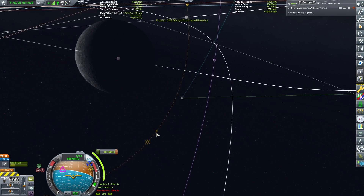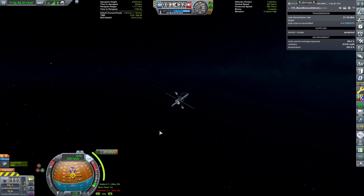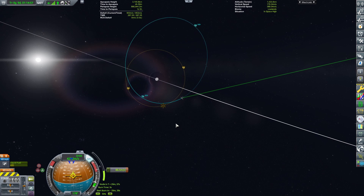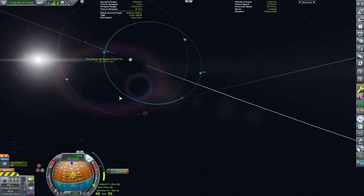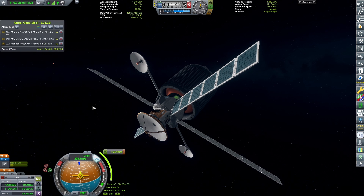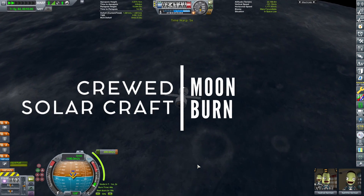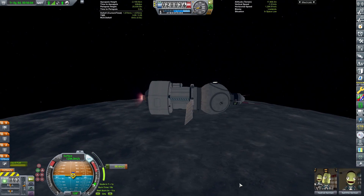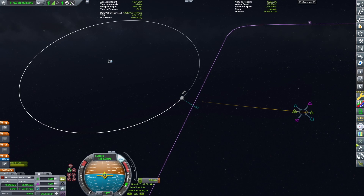At this point, I realize I never did the circularization for the ScanSat satellite. I quickly jump to that ship — I'm half an hour late, but it could be worse. I perform a retrograde burn ASAP to save the mission. The circularization is scheduled after the maneuver for the sun expedition; I log it in Kerbal Alarm Clock, then jump to the other craft. As planned, we perform a burn at the periapsis of the moon trajectory, which reduces the duration to escape from Earth by 5 days.